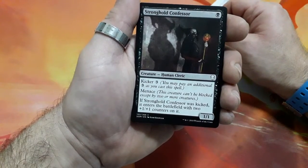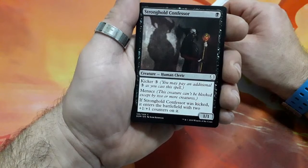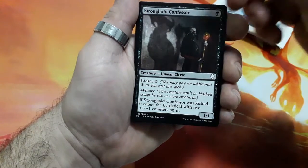Stronghold Confessor, 1 drop. He has Kicker for 3 and he has Menace. If Stronghold Confessor was kicked, it enters the battlefield with 2 plus 1 plus 1 counters on it, and it is a 1-1.